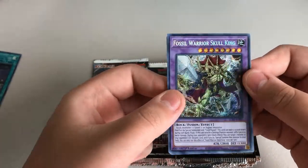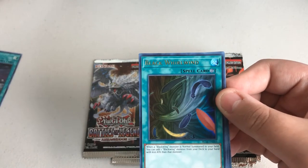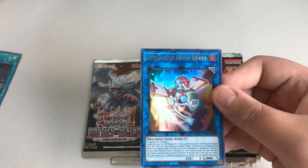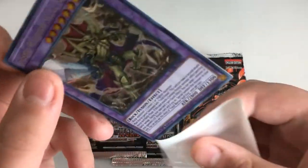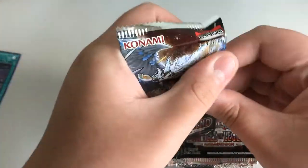Fossil Warrior Skull King — that's a nice one. Numeron's Cicada King, Black Whirlwind, Wrath Disciples, Appliance or Dryer Drake. Okay, real cool.